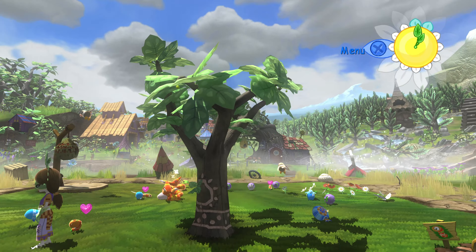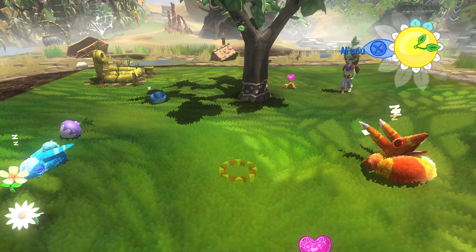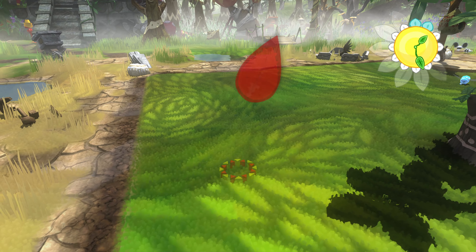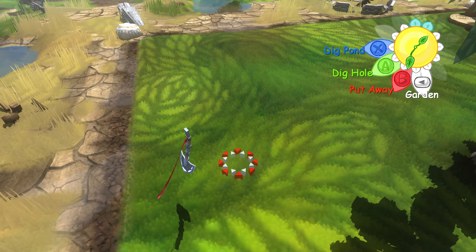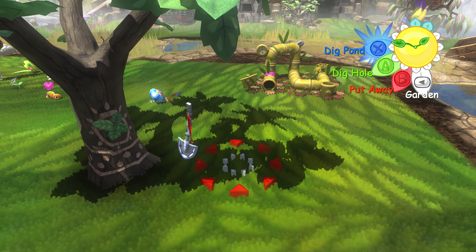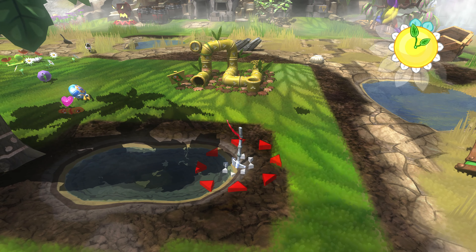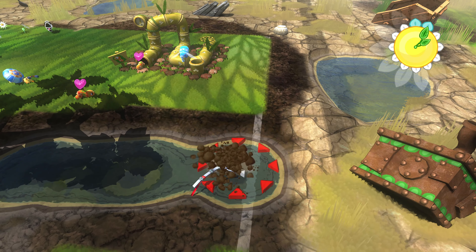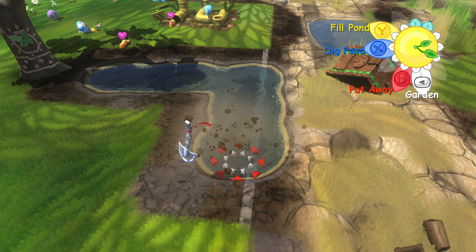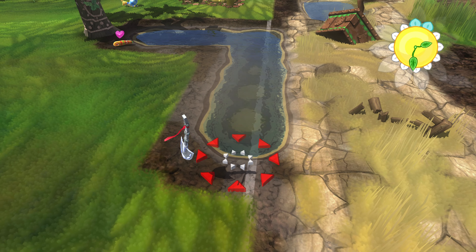I've gotten a few more piñata types, including managing to tame the sour Shellberry. Now I'm going to go ahead and start digging. I think this corner around here would be a nice spot to put a pond — let's start digging a nice square-shaped pond. Maybe we'll put a little island in the middle of it.